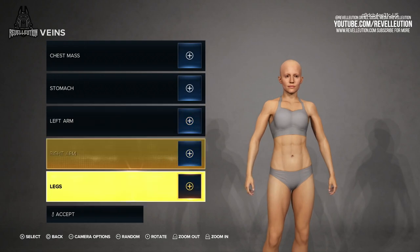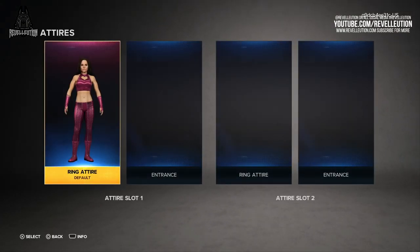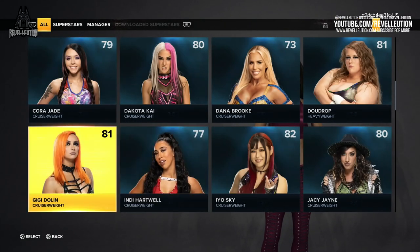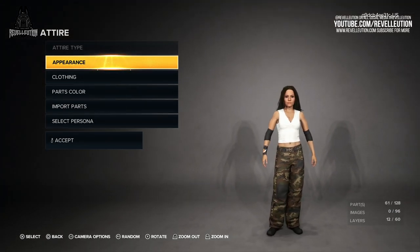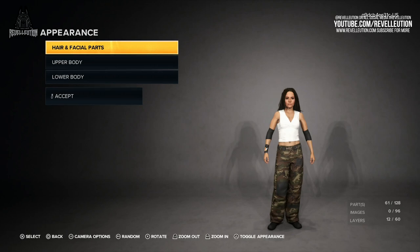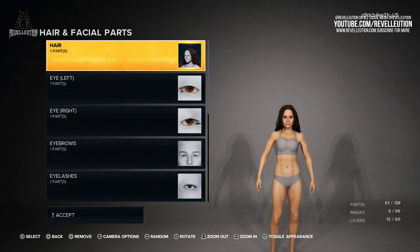When you're finished with the body, it's time to enter the most fun part of the process — giving your superstar their very first attire. In the first tab you have the option to edit, copy, or import an attire, which allows you to replicate a WWE superstar's attire in seconds. When first entering the attire section, you can alter your superstar's appearance, clothing, attire parts colour, import parts, and change your selected persona. Starting with appearance, you can alter hair and facial parts, and among the hair and facial parts tabs you have hair, eyes, eyebrows, eyelashes, eye makeup, lipstick, immovable scars, movable scars, face paint, and face tattoo.